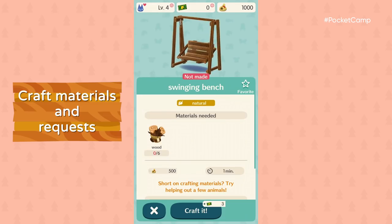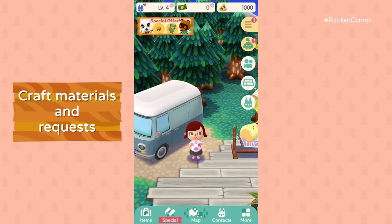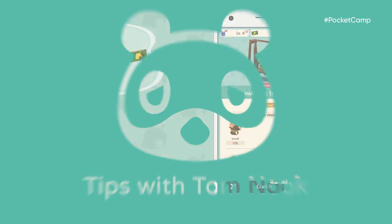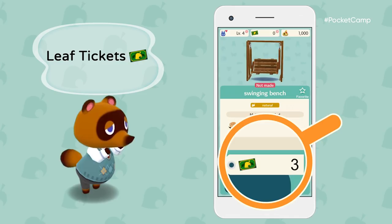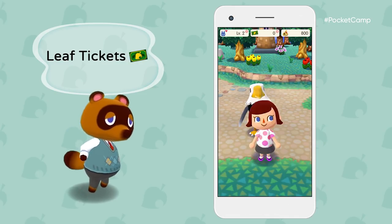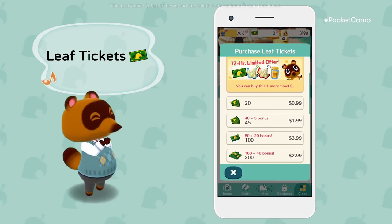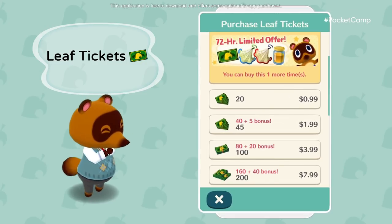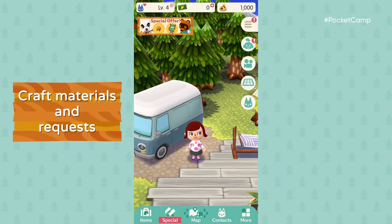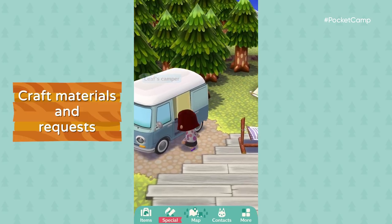All you need is six pieces of wood. You don't have enough, but we'll figure it out. With leaf tickets, you can supplement any materials you're running low on. You can get leaf tickets through regular gameplay, or purchase them with real money. Leaf tickets are very useful, but it's also fun to hunt down the materials yourself.